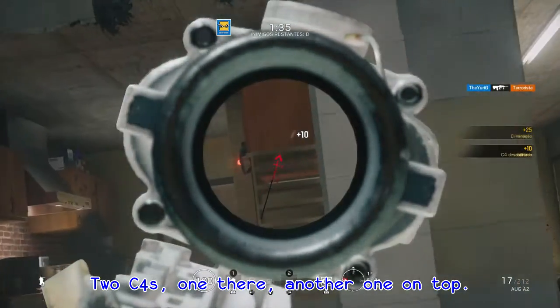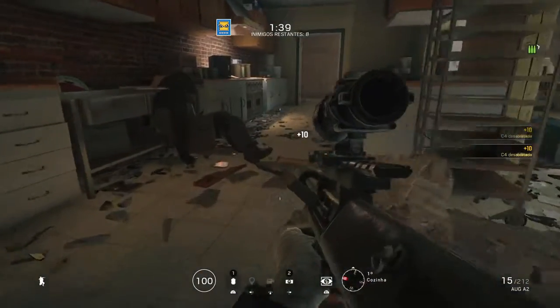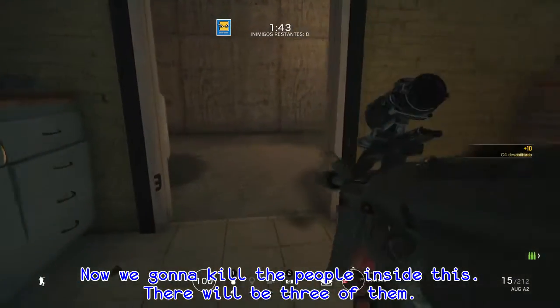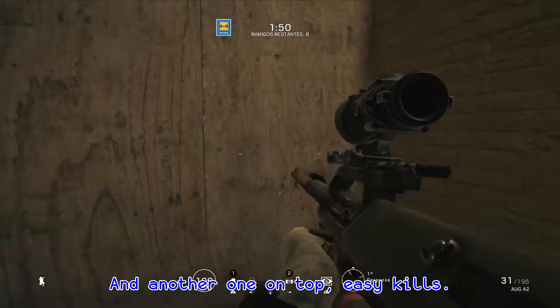He's down. Two C4s on there, another one on top. Take those before you go forward. Now we're going to kill the people inside this. There's going to be three of them — one of them to the right side next to the wall over there, one in the far middle right there somewhere, and another one on top. Easy kills.